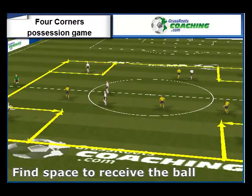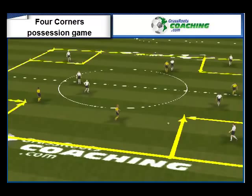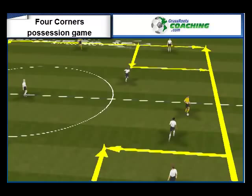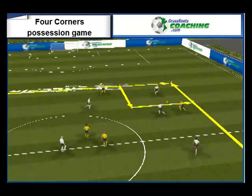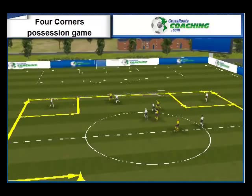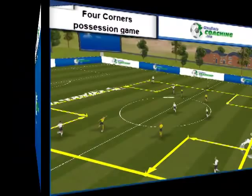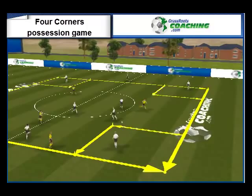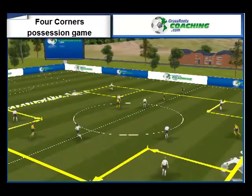Good communication between the players will help them succeed in this session. Passing the ball accurately and simply, and providing early support for the player on the ball, will also help a great deal. Here we see the animation at full speed — see how the players are constantly moving to support the player on the ball and to turn out of tight areas and pass to the three players in the end zone.